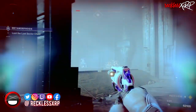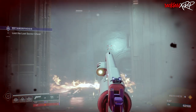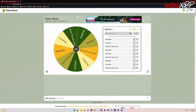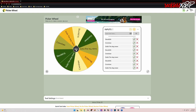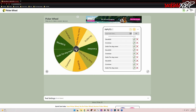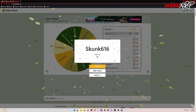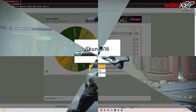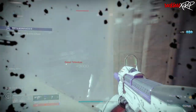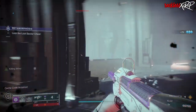Let me know in the comments which exotic you plan to use as of Season 17 release — that is, if we don't get Arc or Solar 3.0. Now let's go to the picker wheel to pick the winner of the custom controller contest. Since there are only three names, I put each name in three times — and the winner is Skunk616! I'll contact you via email and you have 48 hours to reply, otherwise I will choose another winner. Congratulations, and I will have other contests in the future so stay tuned.